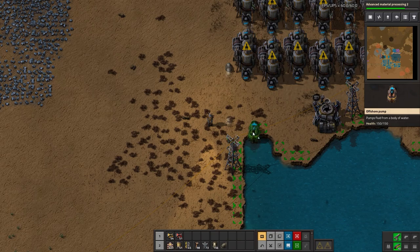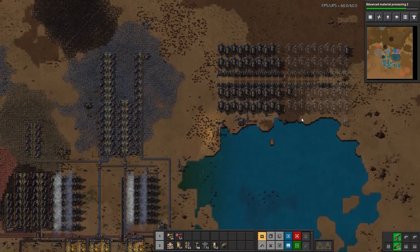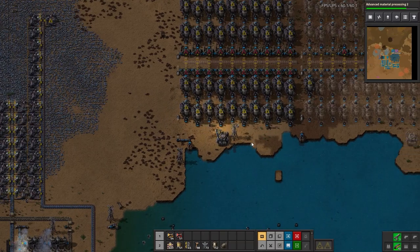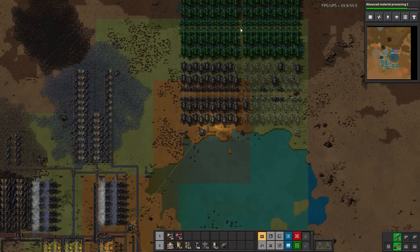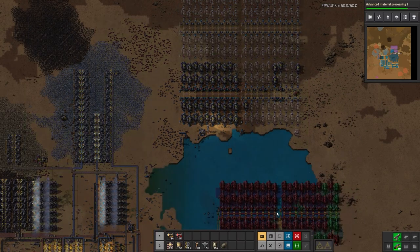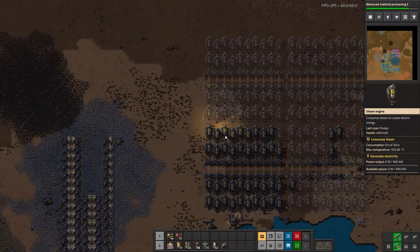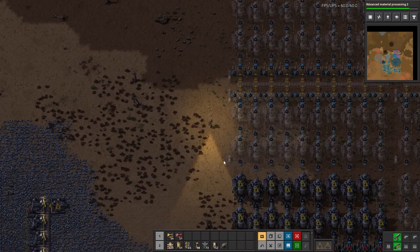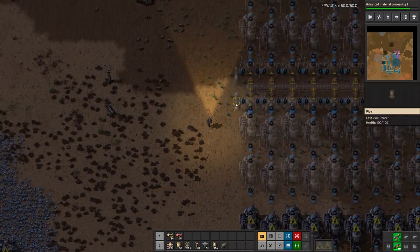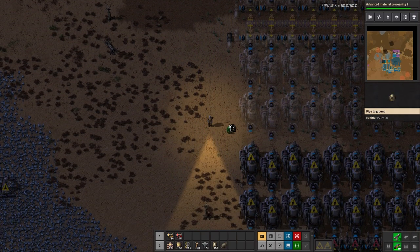I'll craft a couple more pump setups — about five total — then copy this. That should be plenty: four full blocks of steam engines, plus what I already have at the starter base area.